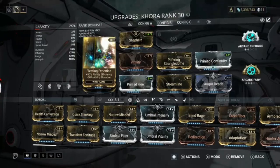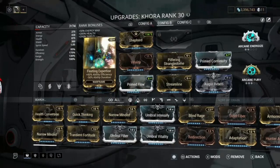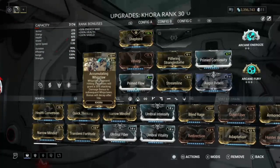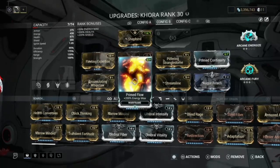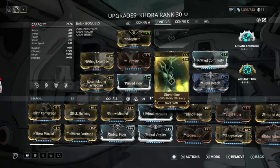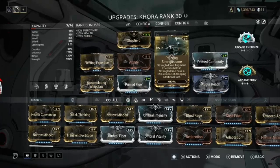There's no point maxing out Fleeting Expertise because rank 4 Fleeting Expertise and Streamline together hits the cap of 175 — you can't get higher than 175. It also means the duration doesn't go down as much. We've got the whip claw augment, which is very needed in my opinion, vitality for health, Prime Flow for energy, and Streamline for the efficiency.